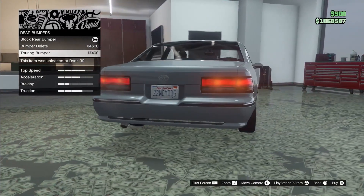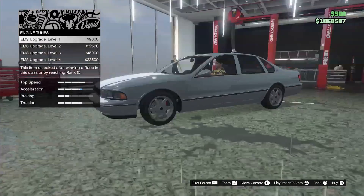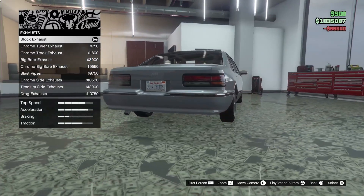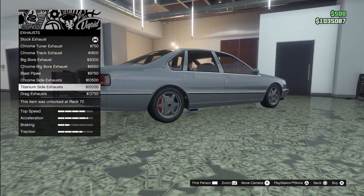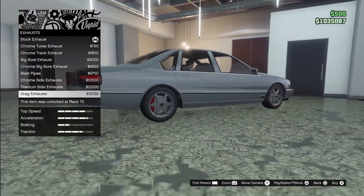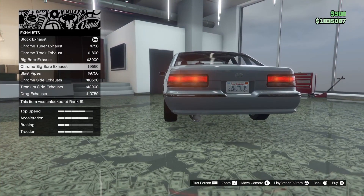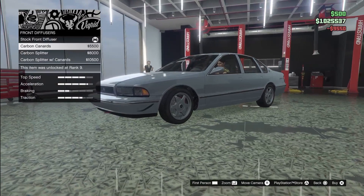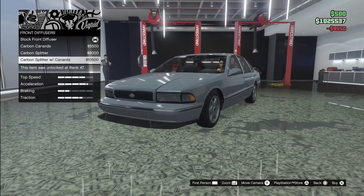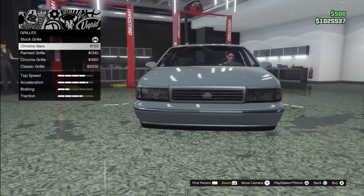I'm not going to go for that rear bumper. There's a bumper delete and a touring option. It may sound weird to say, but I prefer the touring bumper over stock — but I'm not going to put that on. Engine, exhaust — I do like the chrome big board exhaust.